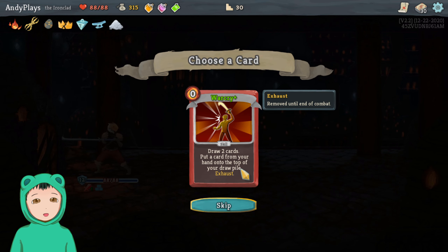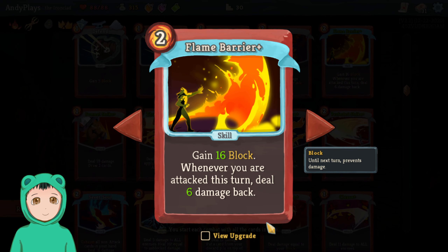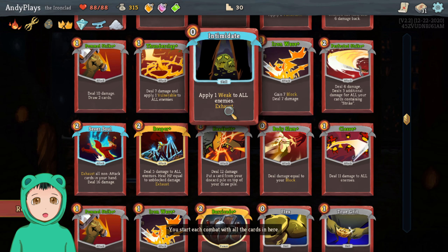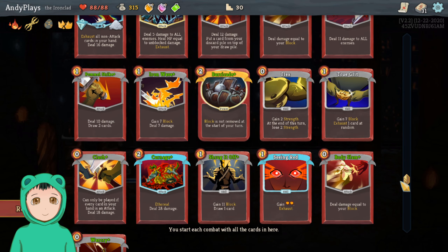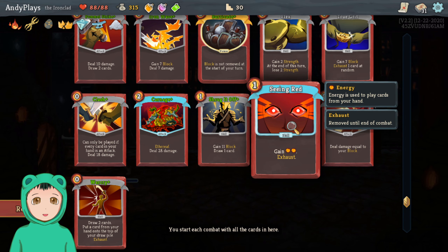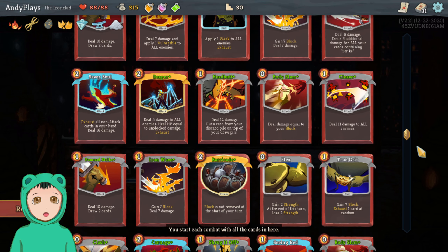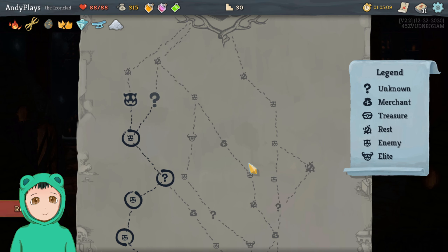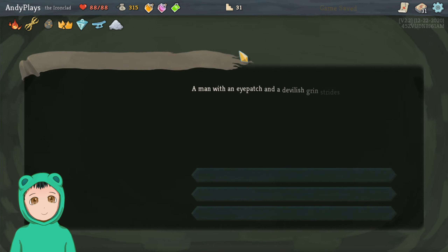20 gold, we have so much gold. War Cry: draw two cards, put a card from your hand on top of your draw pile and exhaust. We have so many exhaust cards — we have one right here, that's two, three, four, five. So we have five — about a sixth of the deck has exhaust.